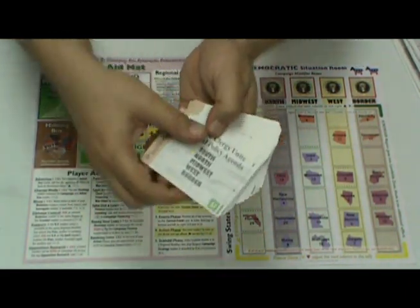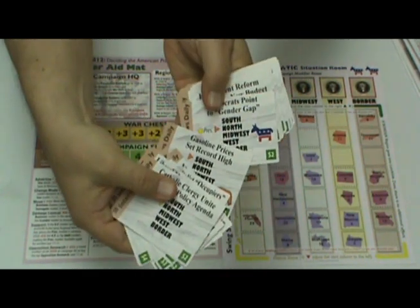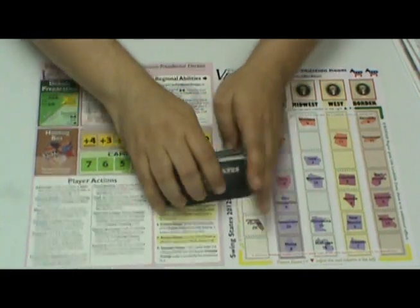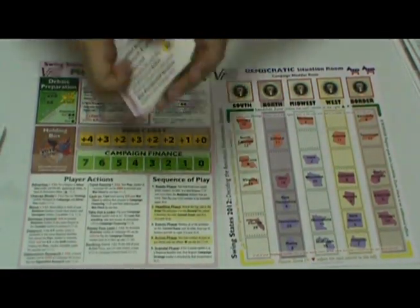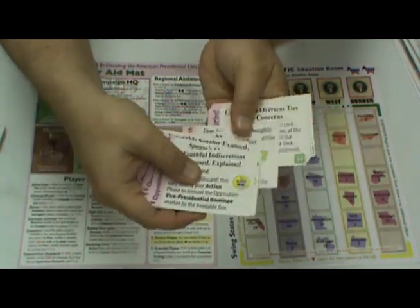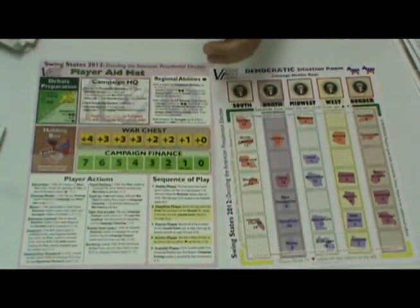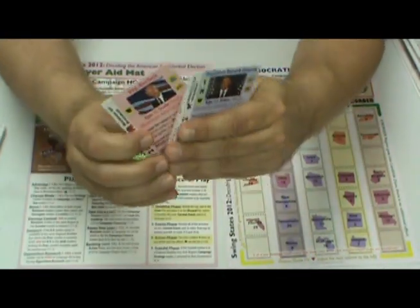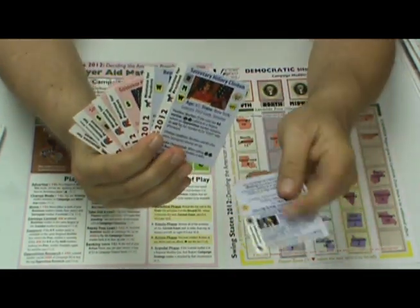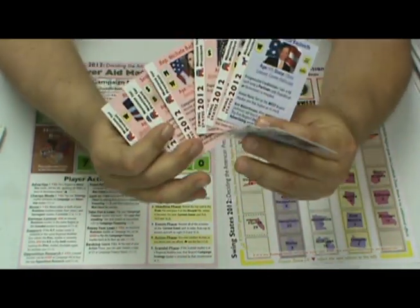You also have cards — lots and lots of cards. 75 full-size rounded corner cards. These are the event cards, where the fortunes and headlines of the day navigate you through the game. There's also opposition research cards, where you can dig up the dirt on your political opponents and hopefully launch an October surprise. There's also presidential candidate cards, so you can run an election with not just Barack Obama.